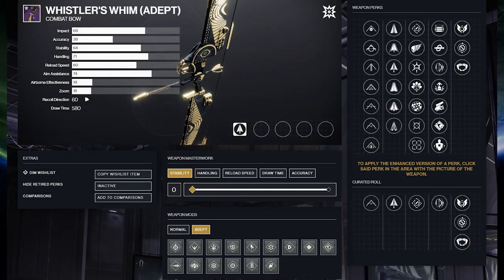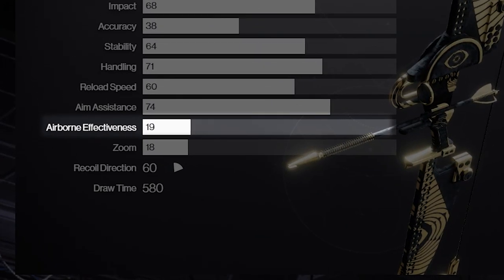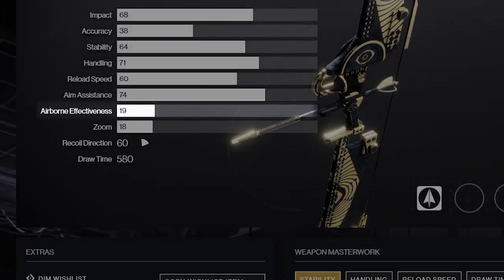It's something I didn't talk about much in the last video because I just missed how good a specific stat was on the bow. Also, airborne effectiveness — this stat can be a little confusing, but I'm going to break it down in a way that's really easy to understand and help you see how amazing it is on this bow, so stay with me.